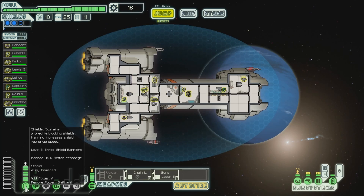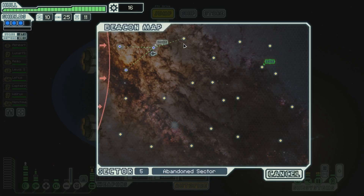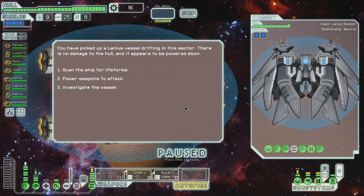I will have to do it like this. Now we have level 3 shields. Pretty cool music in this part. You have picked up a Lanius vessel drifting in this sector. There is no damage to the hull and it appears to be powered down. This looks very strange. It's got a missile and a hull laser. Scan the ship for life forms, power weapons to attack, or investigate the vessel. Let's investigate it.